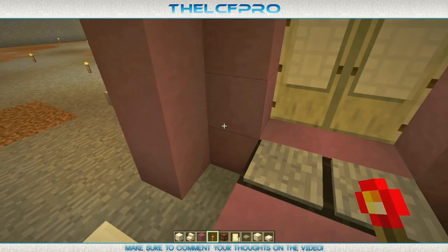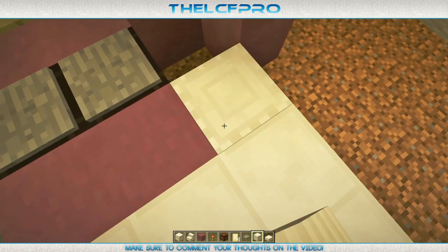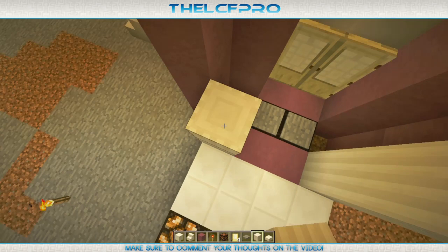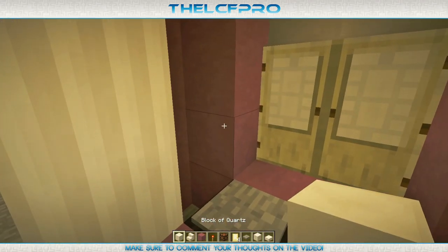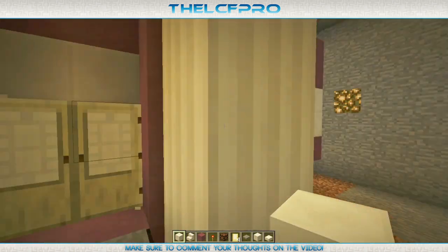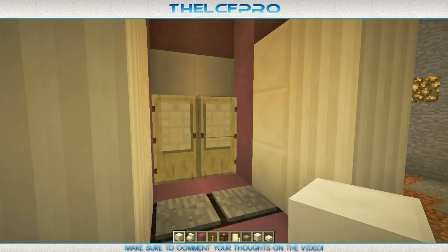After you've done that, get yourself some pillar quartz blocks and place them right over here — four high. Like that, one, two, three, four high. Then get yourself some block of quartz and place it right over here, filling this whole thing up so that it's also four blocks high. There we go — fancy.